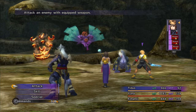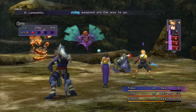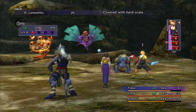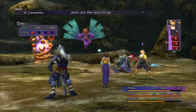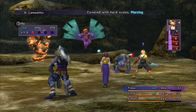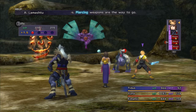We've got the Lamashtu — 275 hit points each, 413 damage to overkill. It's heavily resistant to magic and weak to fire, as you can see. It also has 20% resistance to sleep, silence, and darkness.